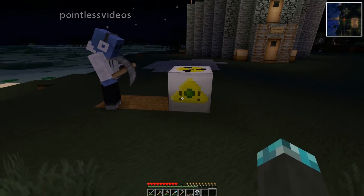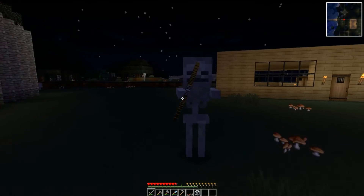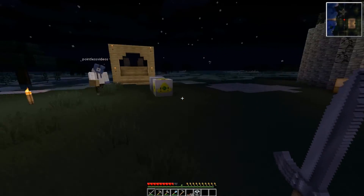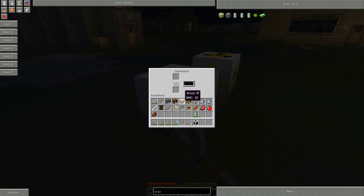Oh shit, I think I just set it off! Put them back, put them back! What the hell? Okay, that might have been radiation — no, it was a skeleton. I want to work with this — can you put all of them down again? That's a generator, you doofus — that's what dropped, not what I had.